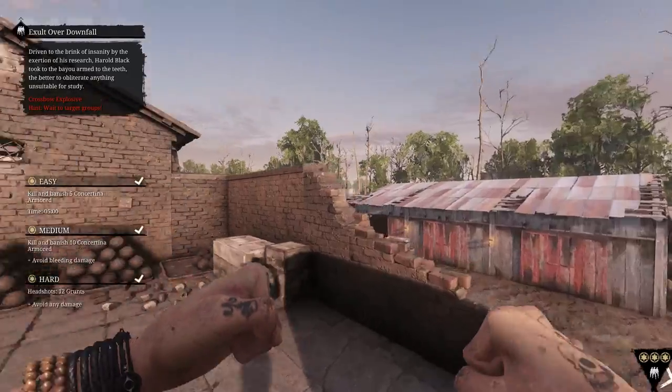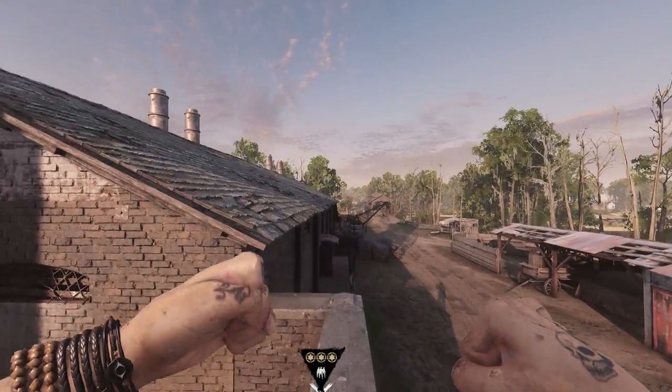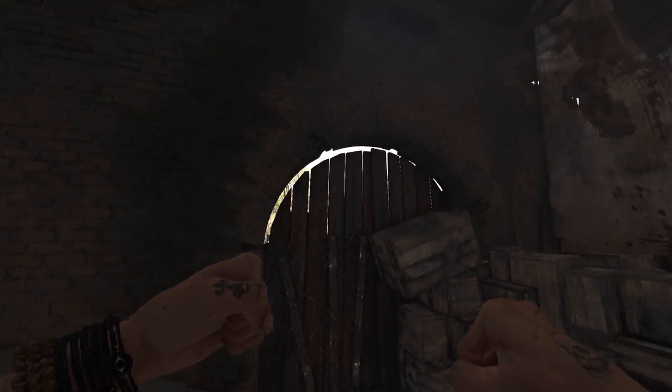For easy roof access on the south side of the compound near the tower, you can run along the wall and mantle up onto the roof. Going inside one last time, there is a spot here where you can see out of this wood gate — just jump onto these boxes here.